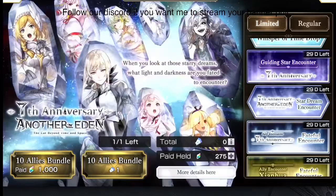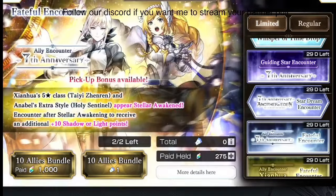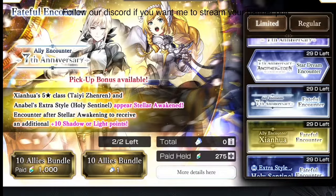The Star Dream Encounter lets you pick any specific character you want in the game — anyone released up to now. If you want to spend money, this is probably the one you want. But before thinking about spending, make sure to do the free pulls first. This is a paid banner.